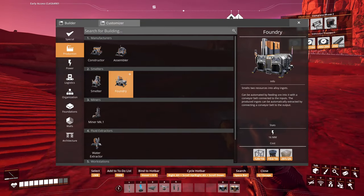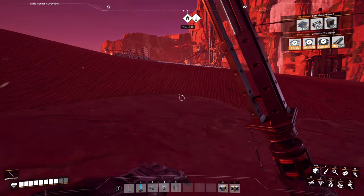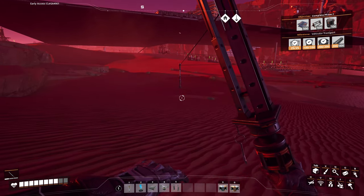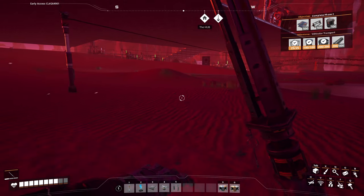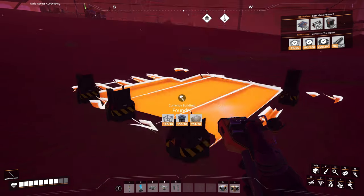Foundry — yeah, I need to put a foundry in. A couple of foundries. The problem with putting foundries in is it's a little more complicated — it's got two inputs. I need to figure out how much a foundry is going to need. Oh, I can do it here. Steel ingot — 45 in and 45 in and I'll get 45 out.